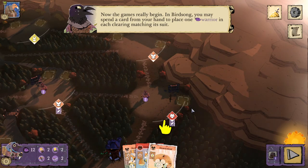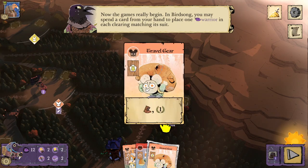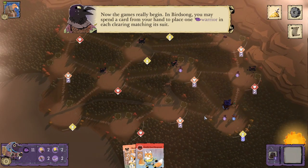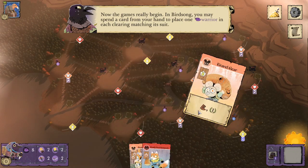Now the game really begins. In Birdsong, you may spend a card from your hand to place one warrior in each clearing matching its suit. So if we spend a mouse card here, we then recruit one Corvid Warrior to each of the four mouse-suited clearings.